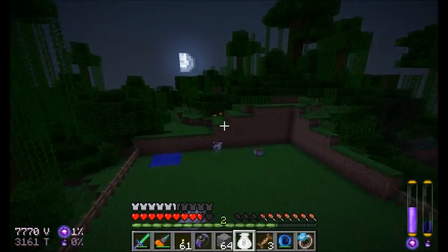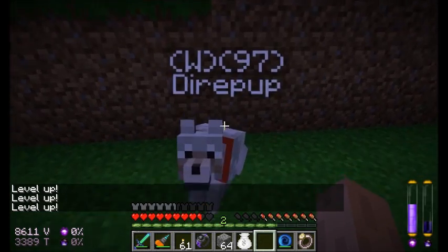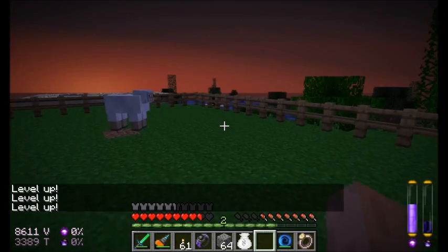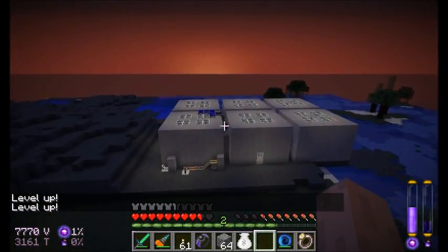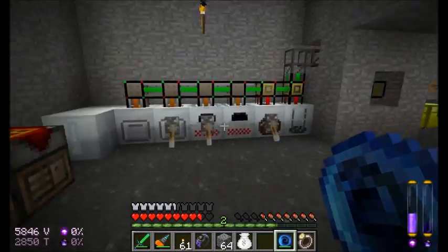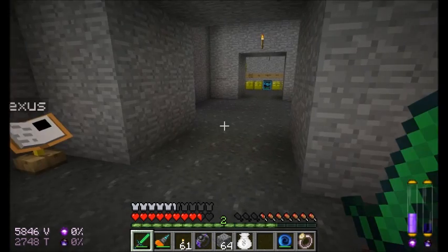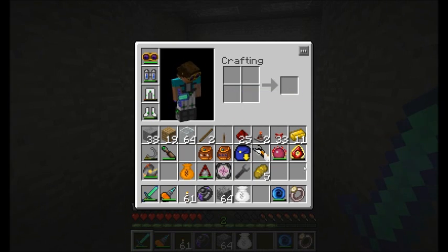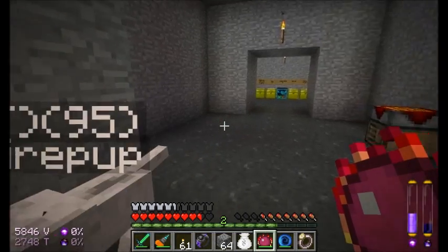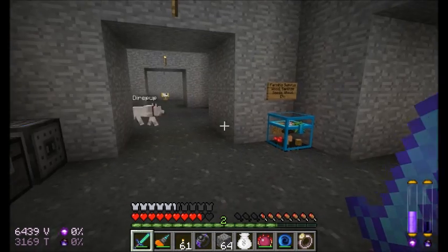Oh, getting dark out. Hey, buddy. There you go. Good Direpup. Have a good time. All right, back to equivalently exchanging things. If I swing off in this direction, the next thing I'm going to need out of my alchemy system... I'm probably going to need a few more items, but I think I'm good for now. Oh, Direpup's coming with me. He's in follow mode, not wander mode. I'm going to go get him back in wander mode, and I will be back.